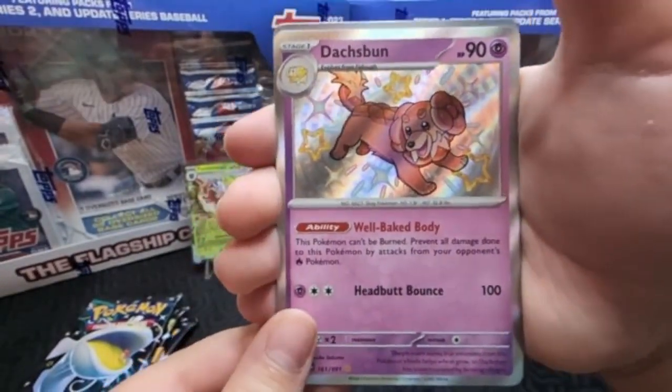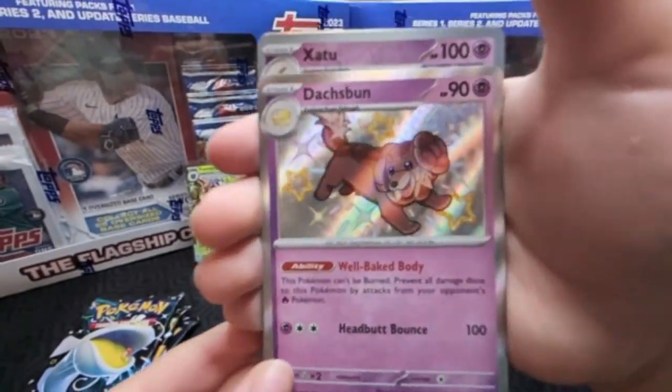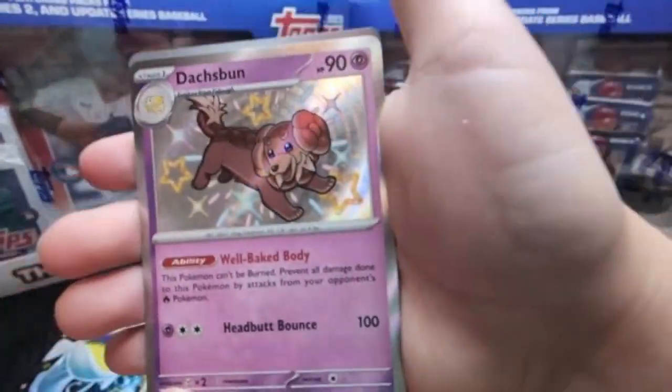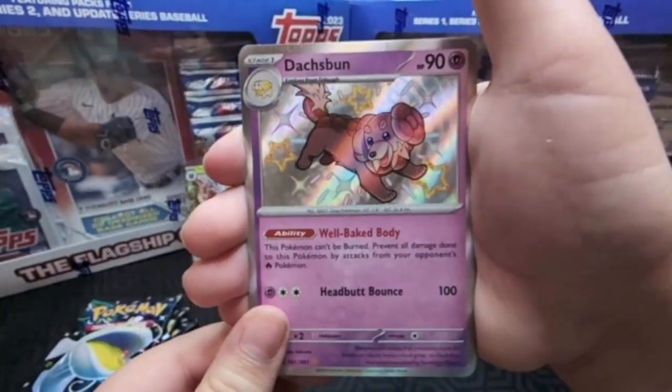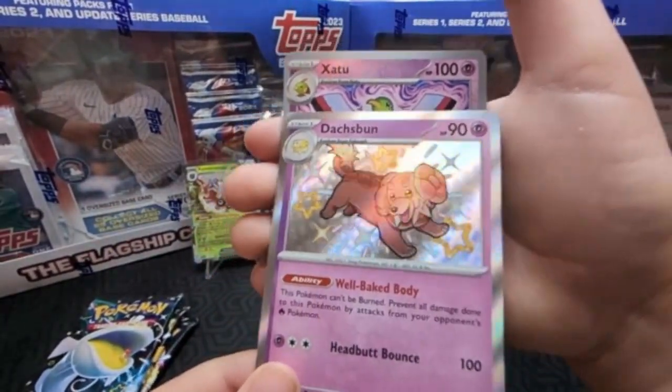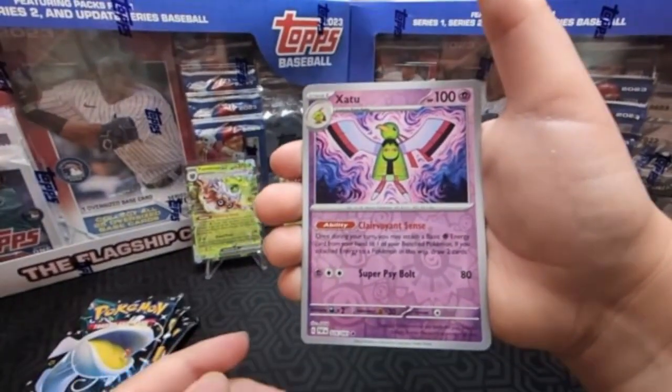Oh, shiny! Very nice — there's our first shiny. What is it? Dash Bun. I like that. He's the — what's his name? Fido. The stage one of Fido. Feels weird. Is it cool? Okay, thank you for that.